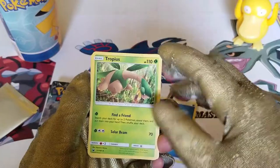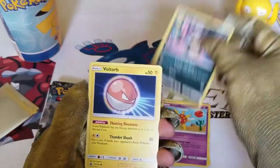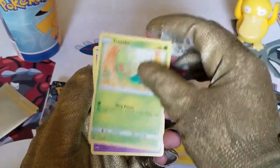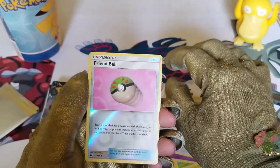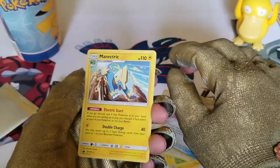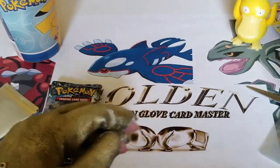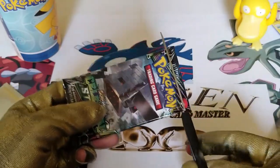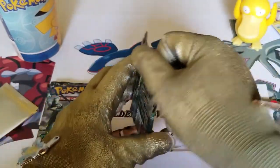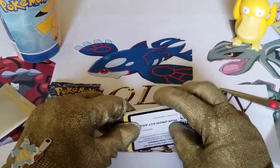We have here a Tropius, a Marshtomp, a Solrock, a Lowland Rattata, Voltorb, a Torchic, a Gulpin, a Whismur, a Reverse Holo Friend Ball Trainer card, and a regular Manetric Rare card. Alright, back to back no pulls, guys. But that's alright, we always come back most of the times when there's a back to back. We ended off with a Manetric.